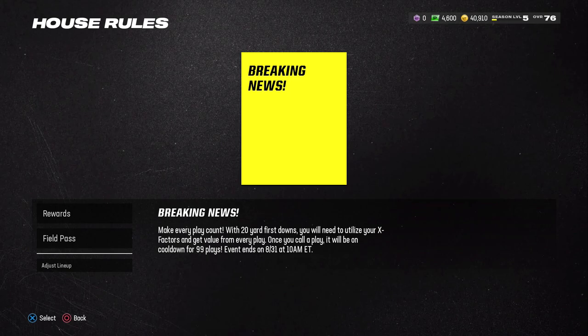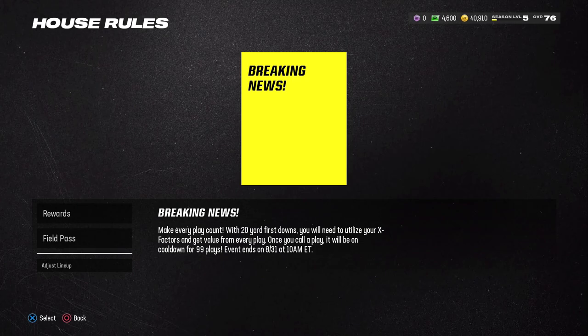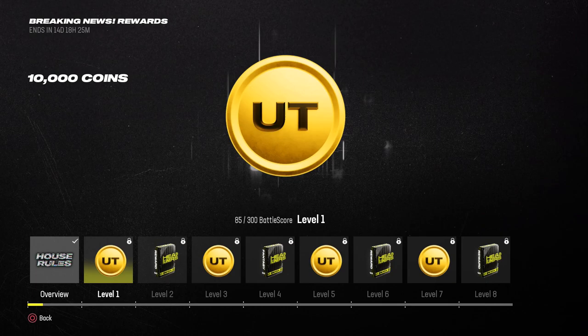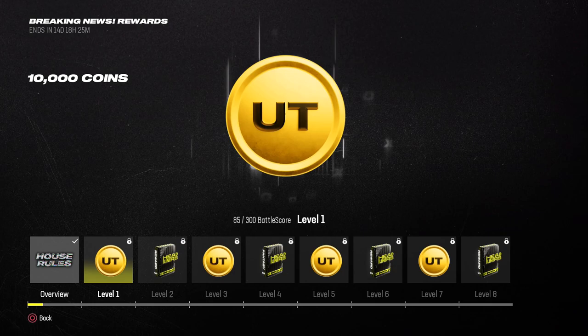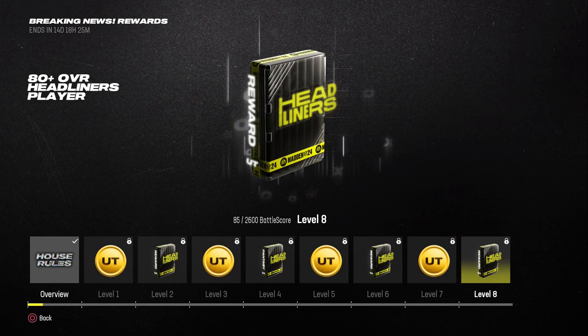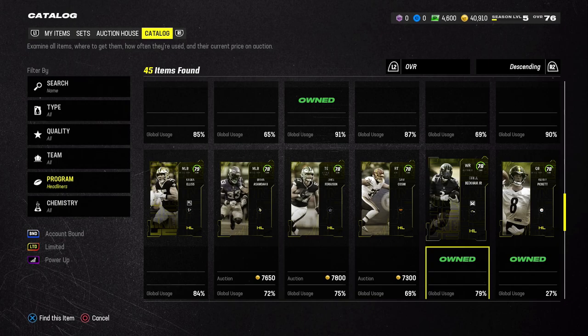Now let's look at House Rules — the mode is called Breaking News. This week's setup has 20 yards per first down, X-factors already activated, and once you call a play it goes on a 99-play cooldown, so essentially one play per game. The rewards work like a mini field pass: 40,000 coins total spread across levels, an 80 overall or better Headliners player at level two, an 84 BND player at level four, and 80-plus overall Headliners players at levels six and eight.